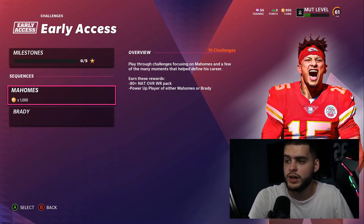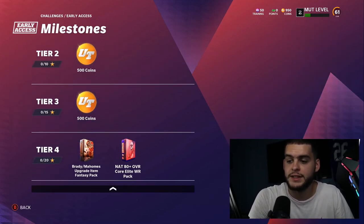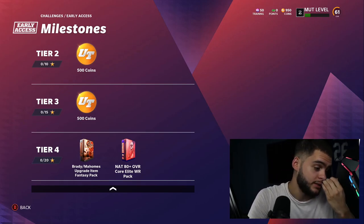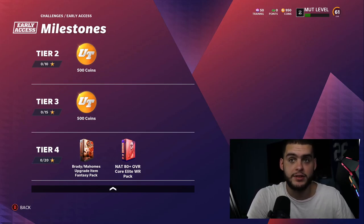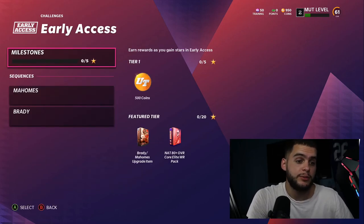After completing those, you'll get your Mahomes or Brady and also an 80-plus overall NAT power-up. That fantasy pack could give you Stefan Diggs, Davante Adams, Tyreek Hill, Mike Evans, DeAndre Hopkins — a lot of potential. It could be bad, but it's free and you can't sell it, so it's still a fun pack.